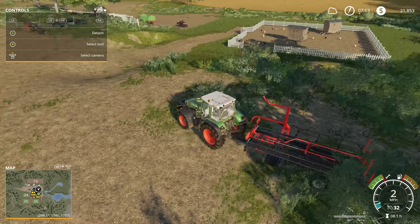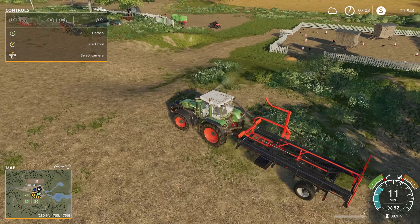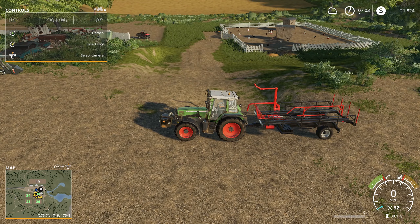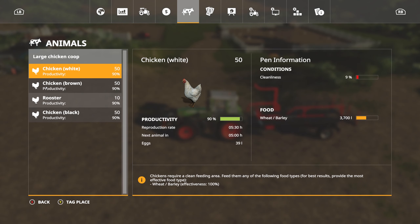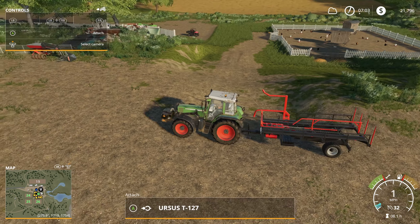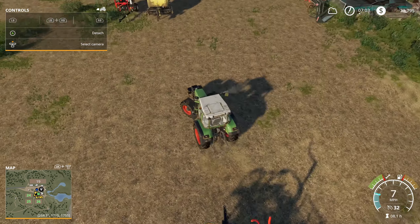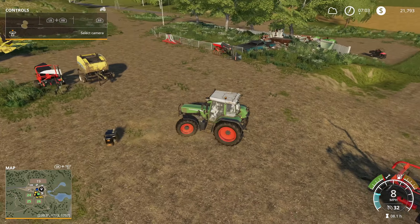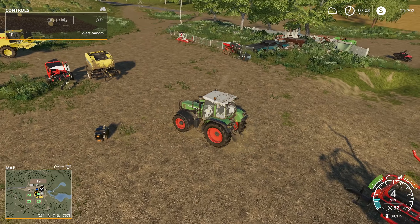We've got a lot of grass around the chicken coop over there, for example. Speaking of the chicken coop, only one box of eggs. The cleanliness is terrible right now. We're up to 50 chickens for each type, though. All right, we're going to detach for just a second, drop the weight over here, and let's go ahead and get that cleaned up, because once we get it cleaned up it'll be good for a while.